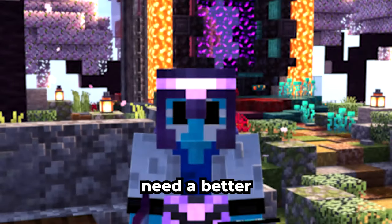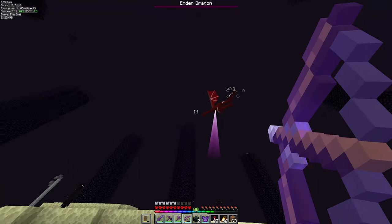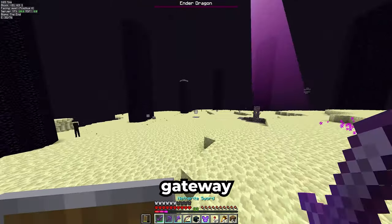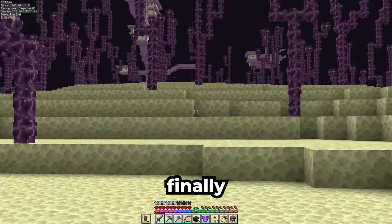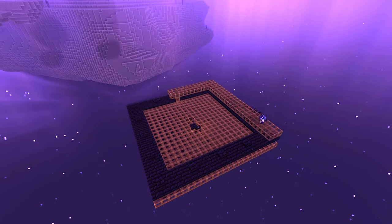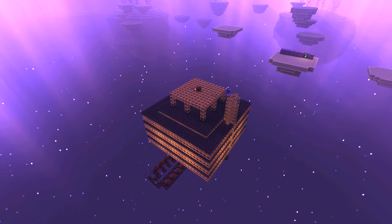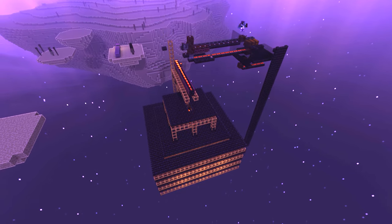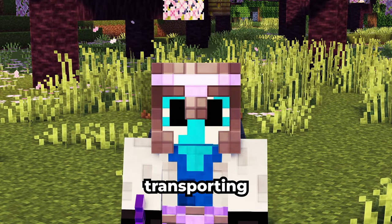For a shulker farm, we first need a better gateway, so I made some end crystals to fight the dragon again. On the fourth gateway, I found the perfect location — we fly through here and immediately have an end city. I simply need to build the farm. So the farm is built now, but now comes the fun part: transporting a shulker.